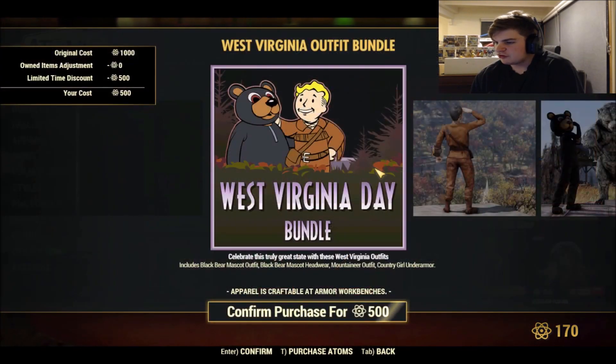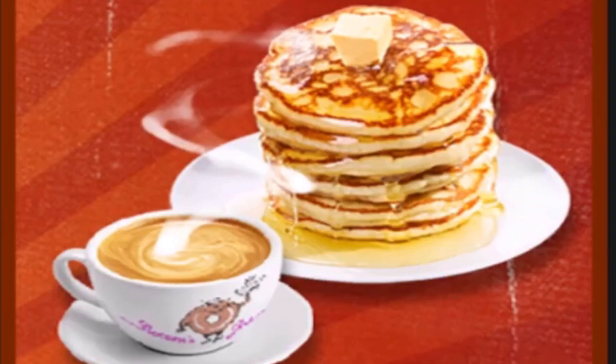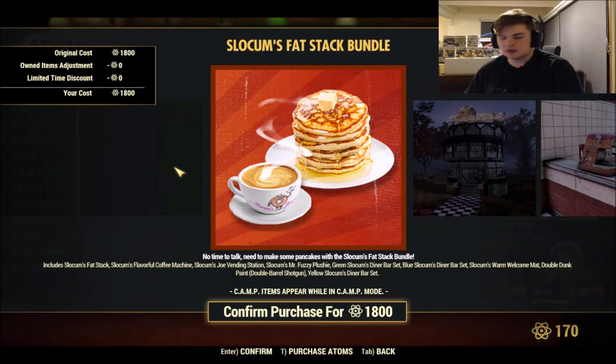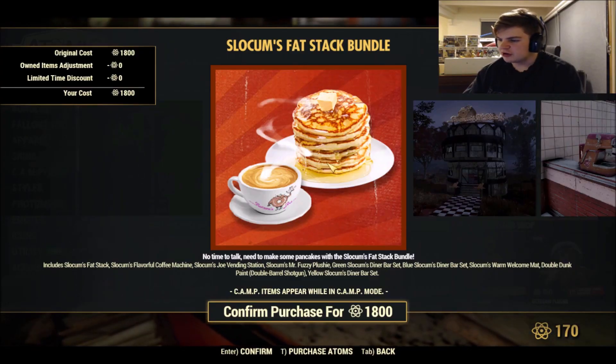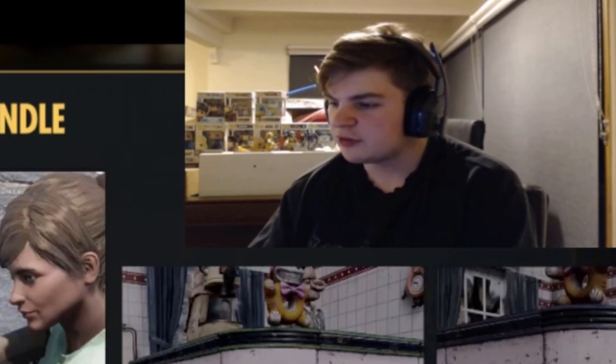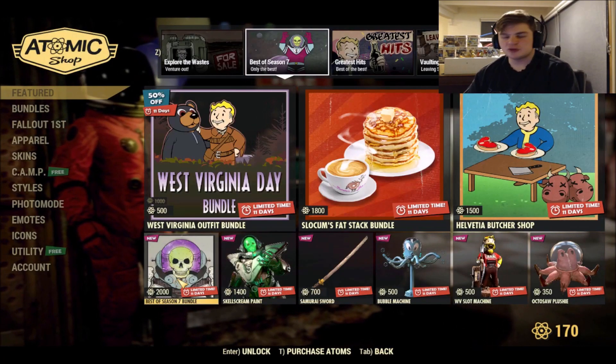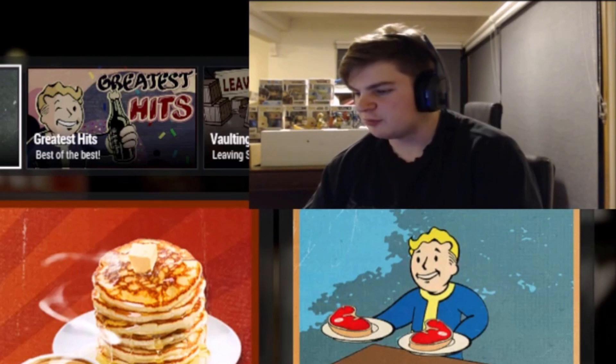We've got Best of Season Seven and the West Virginia Outfit Bundle. There's Slocum's Fat Stack — those pancakes look interesting. To explain it: in Australia they serve pancakes as just three wide pancake stacks with some berries. In America they like to have smaller pancakes stacked on top of each other, Leaning Tower of Pisa style. You've got a coffee there — I don't drink coffee personally. I think I've said that on this channel before.